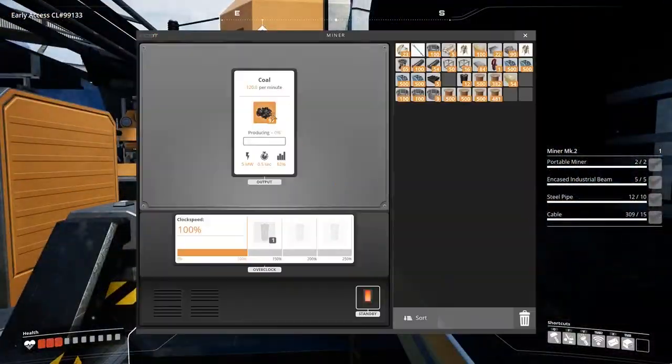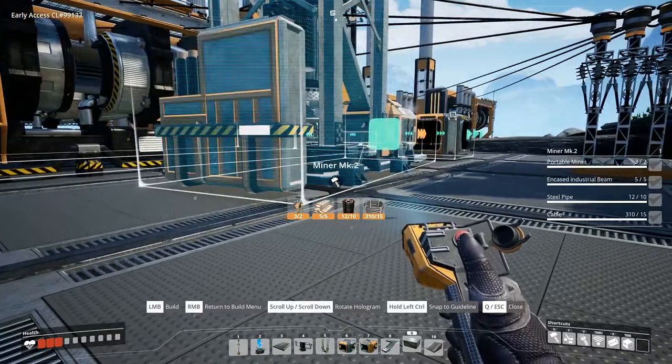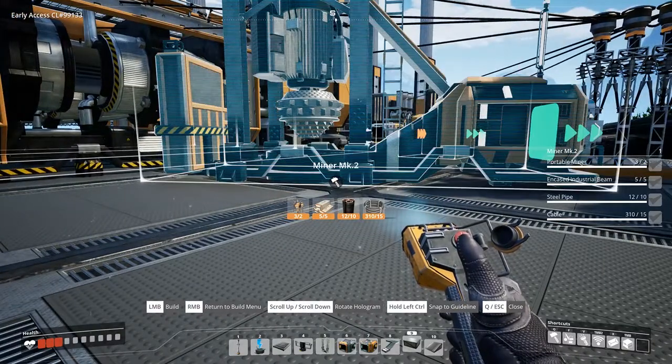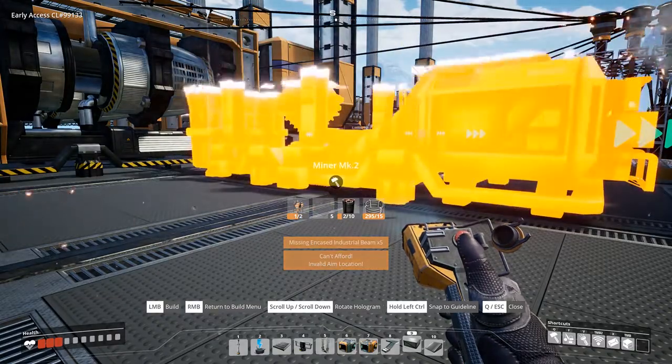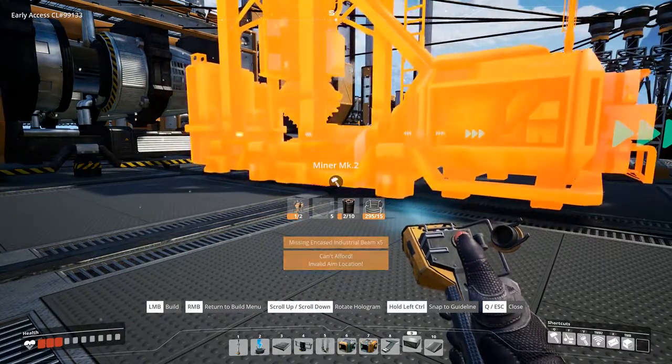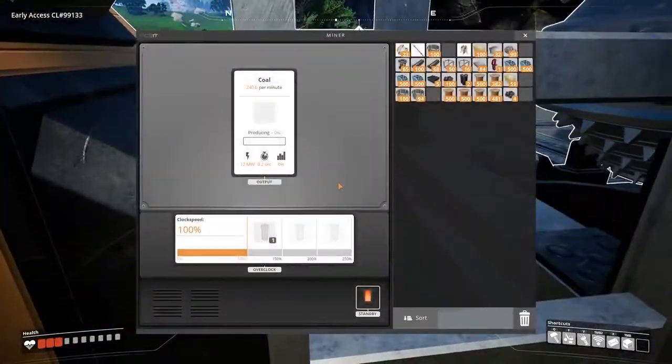The MK1 miner is capable of mining up to 120 resources per minute. The upgrade, the MK2 miner, effectively doubles the output to 240 resources per minute, and the speeds are dependent on the type of conveyor belt.